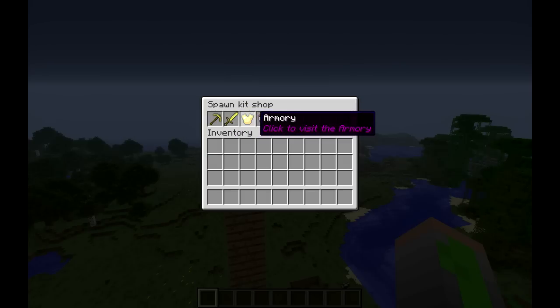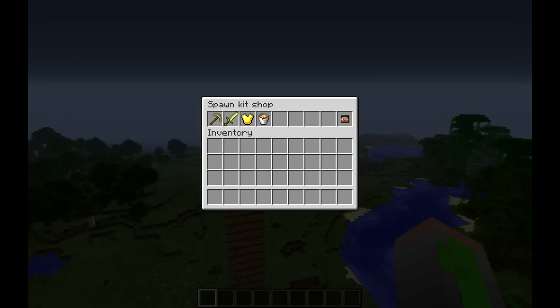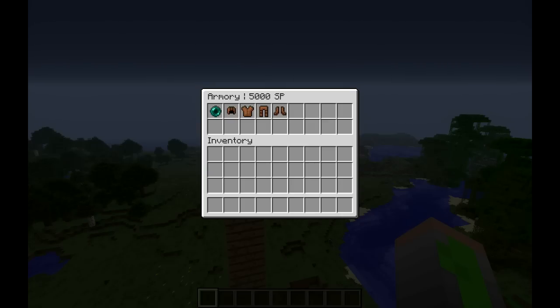Let's go to the armory — I left click or right click. Now, you can see on the top — I'm not sure if you can see the cursor — but above the leather leggings you can see I have 5000 SP. SP is survival points, and this is the points thing that you could have seen in the statistics books in the previous video. If I hover over the ender pearl, it shows 'return and go back to shop menu', so if I click it, it'll take me back to the shop. I'm gonna go back — this works like a shop showcase.